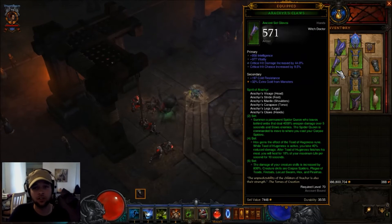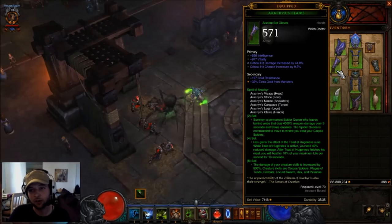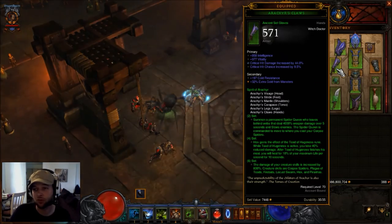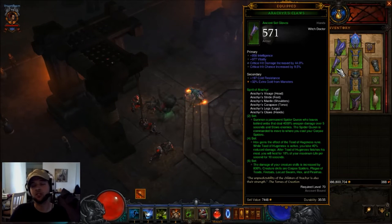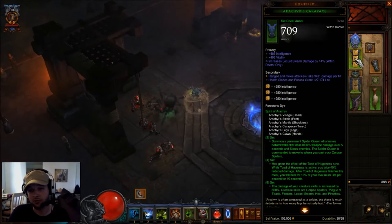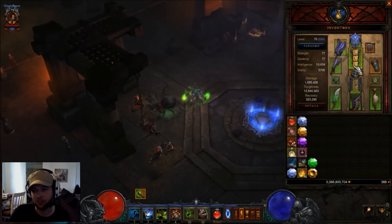For the gloves I went crit chance, crit damage, attack speed, intelligence. You could go cooldown there if you can get it — it all varies into what you're trying to do. For the chest I have intelligence, Locust Swarm damage, with three sockets, and if you can, try to get the pickup radius on the secondary.